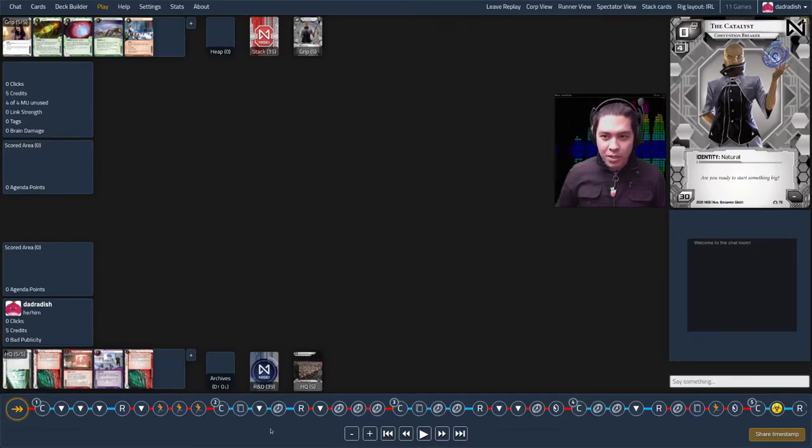I have three themes to talk about in this game. The first theme is put ice on R&D — it's a mistake I make a lot. The second is the runner card Wildcat Strike, and the cards-or-credits question I thought was resolved. Third is end-of-game pressure where I have a choice to make. Props to Chill Hot Music for the audio.